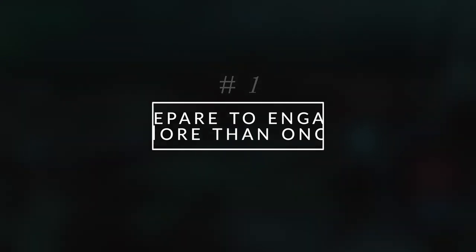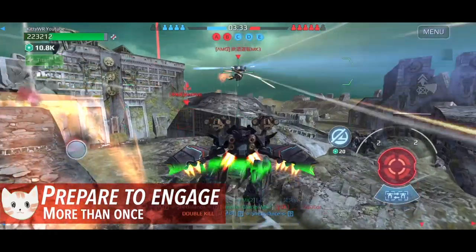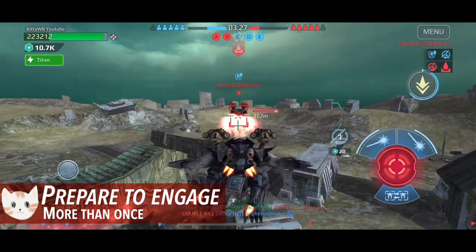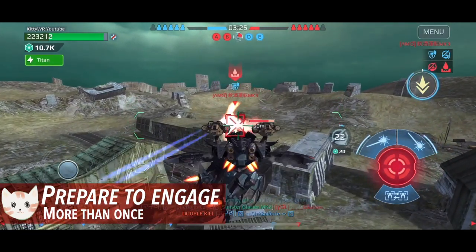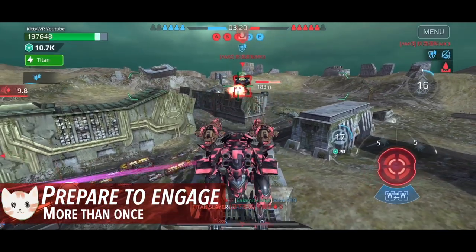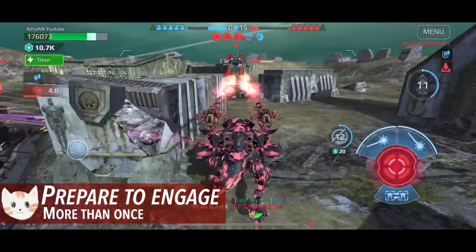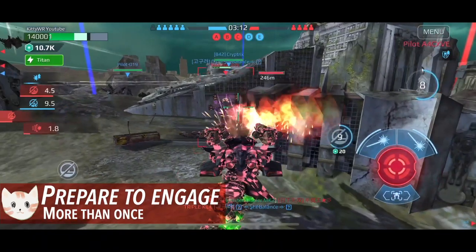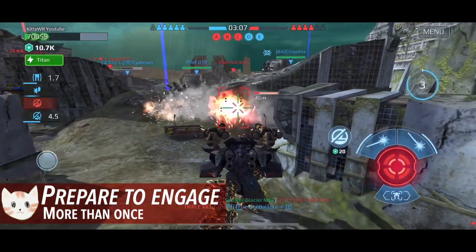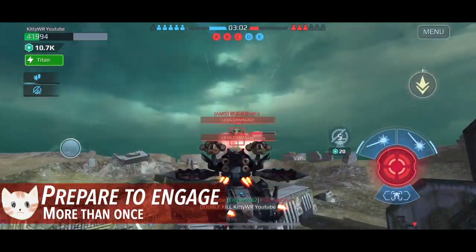Titans are very tanky — they have a lot of hit points even at low level. If you're treating them like a regular robot, you could be in trouble when you engage, thinking that one engagement will definitely kill them. This robot here, Al June, tends to be the best counter against titans, and even with that much firepower, one engagement isn't enough. There's no such thing as a death-button build against titans.